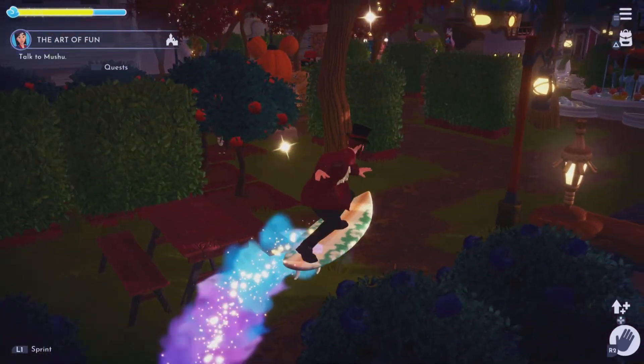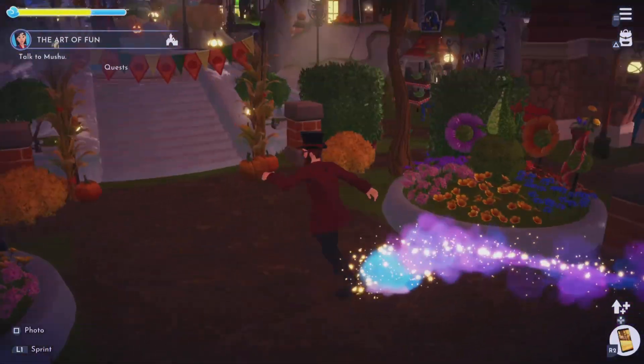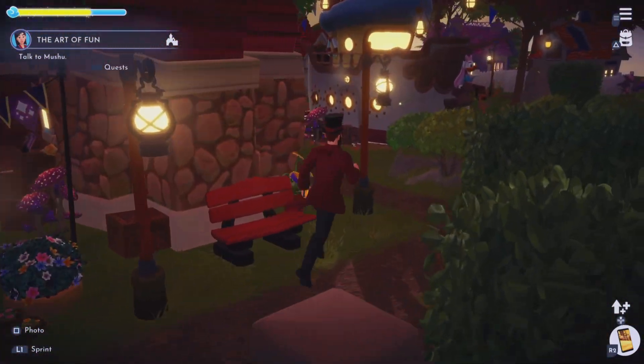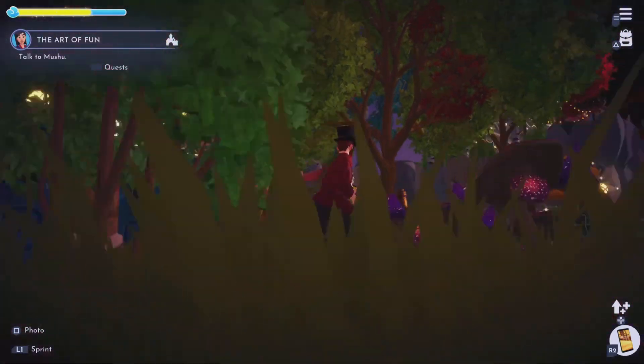We're now going to go over to the other side, which is my Toontown side. I hope you guys are excited about that. You can see figment statues on either side. As we walk up, we see Toontown — we start with the firehouse here.